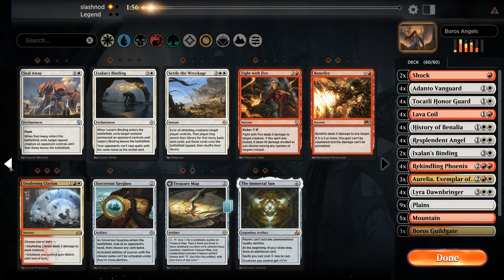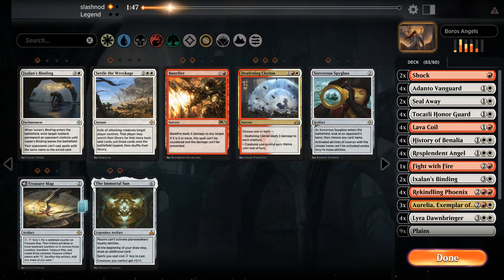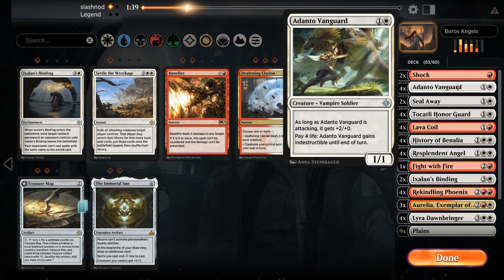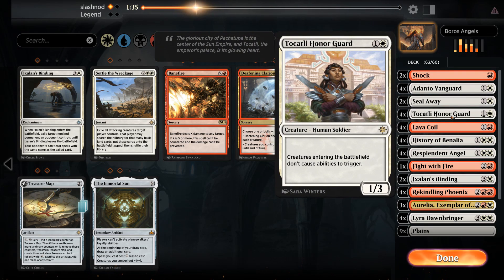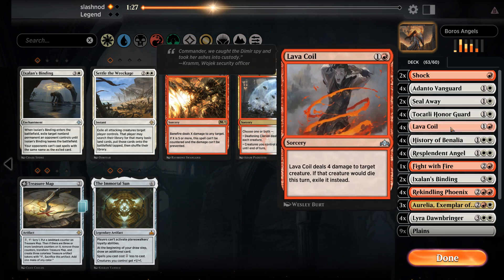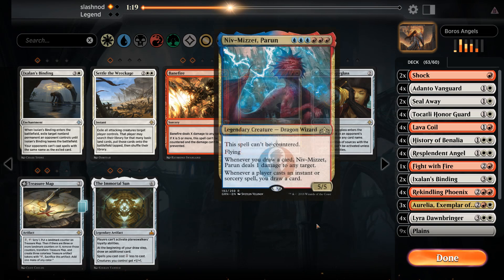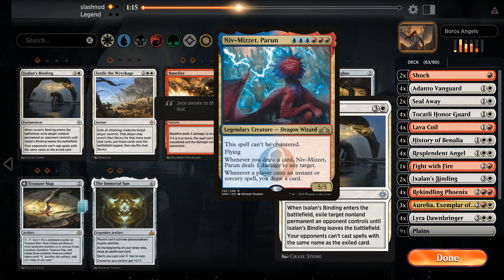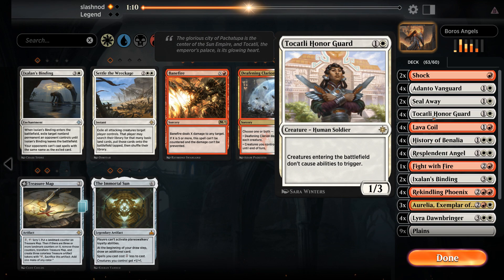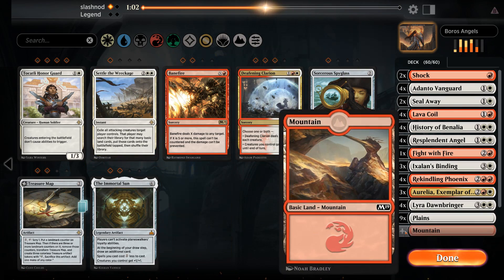In the next games we want Seal Away and Fight with Fire. Ixalan's Binding is a bit expensive but possible. We don't mind the Shocks as cheap answers to Goblin Electromancer. The Vanguards are great, Honor Guard is kind of medium — it stops the ETB ability from Crackling Drake but otherwise lackluster. Lava Coil is obviously great. The Angels are good as finishers and blockers for flying creatures. We need to keep Niv-Mizzet in mind — Ixalan's Binding could potentially be a great answer. We'll cut the Honor Guards and bring in the extra Ixalan's Binding as a hedge.